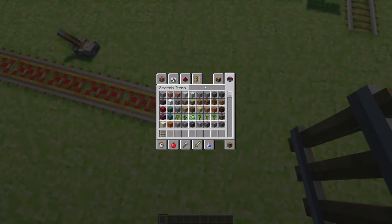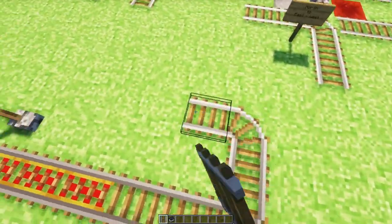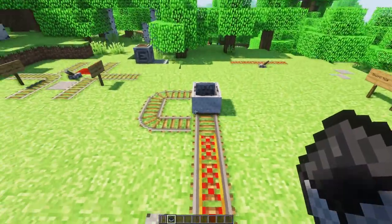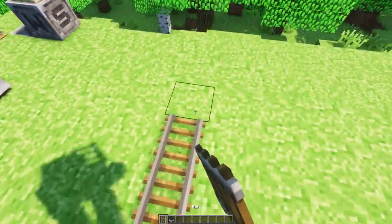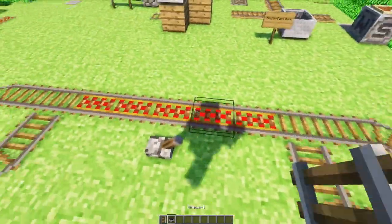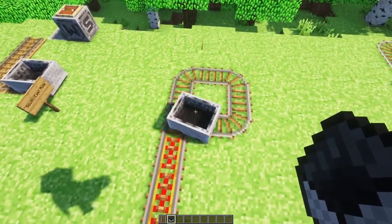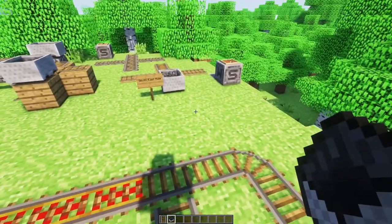I'm going to pull out a mine cart so we can test. If I were to do a turnaround like this, would that work? Yes it would. But if I did a turnaround like this, would it work? No it wouldn't. The reason for that is quite simply the southeast rule.